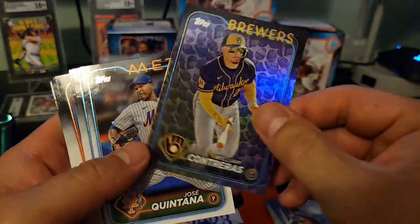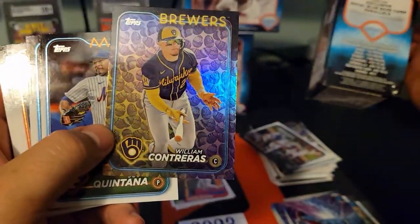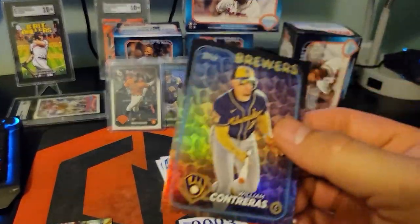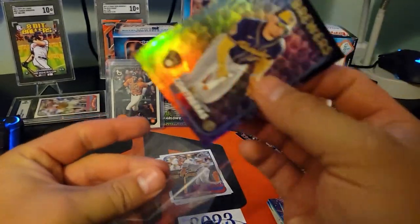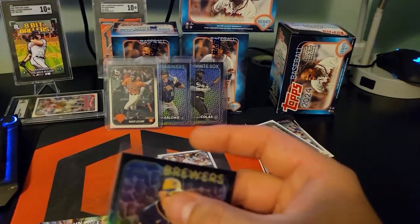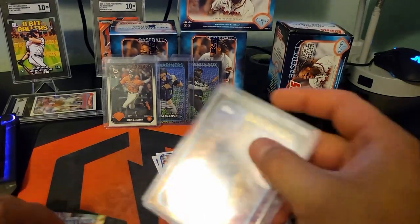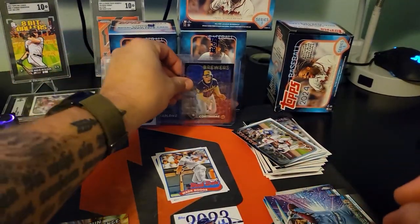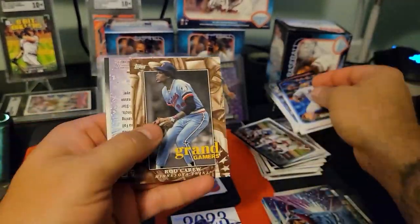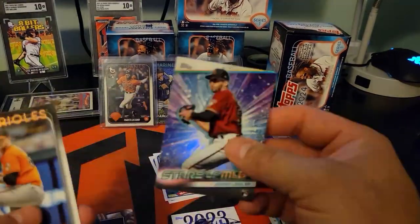One in two packs — these have got to be the base. Oh, there's an eggs variation — that one I know because it's eggs, so a little bit more SP there on William Contreras. We're gonna move a little bit faster here just so this isn't a 45-minute video. Just wanted to get the lay of the land and see what's going on. I still want to see another short print — it'd be freaking awesome.